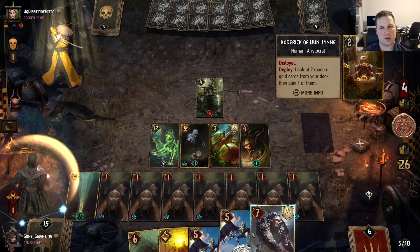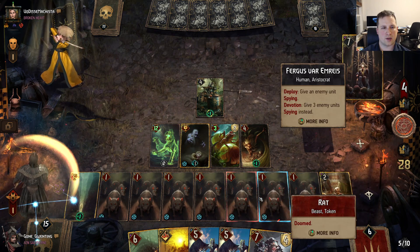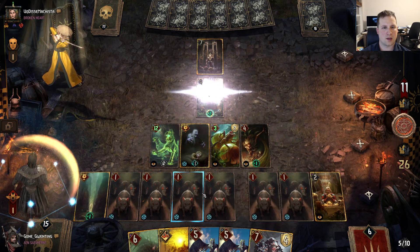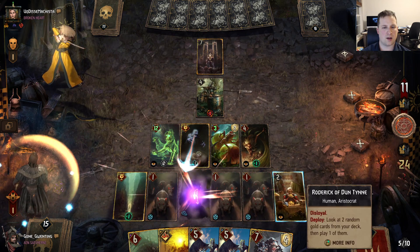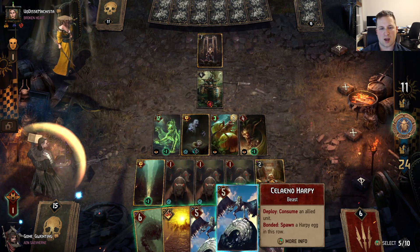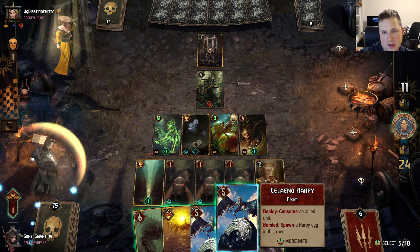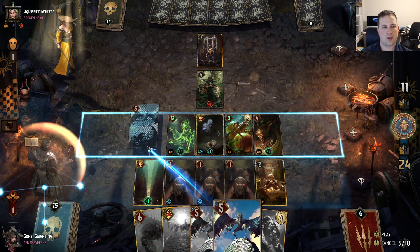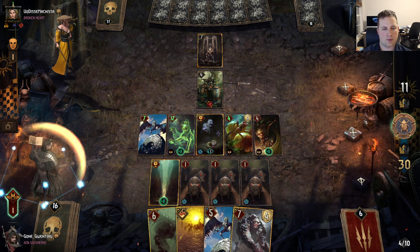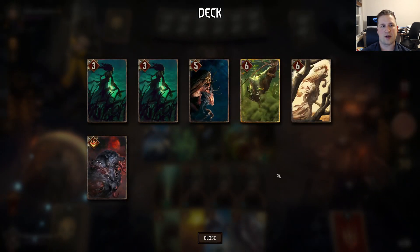We're gonna save this Consume on this Desert Banshee — I'll explain why in just a hot minute. We're gonna go for Solano Harpy, I think, to deny this Rodrik value. And we're missing out on the second proc from Haunt because we didn't get another Deathwish unit. Those Night Wraiths or the Noon Wraith would have typically been the target.